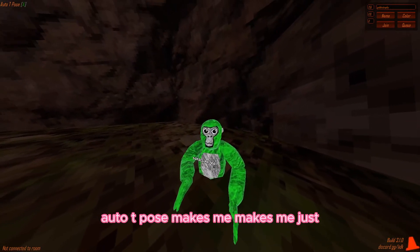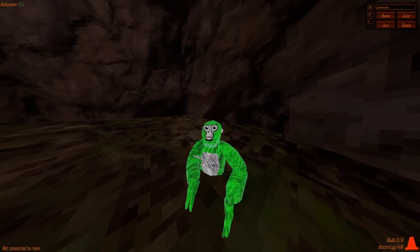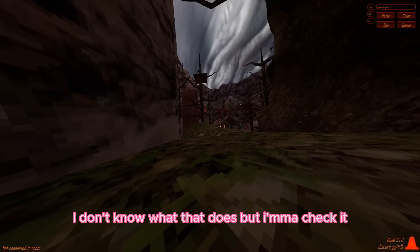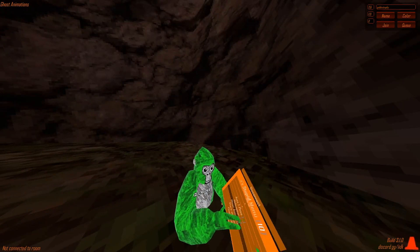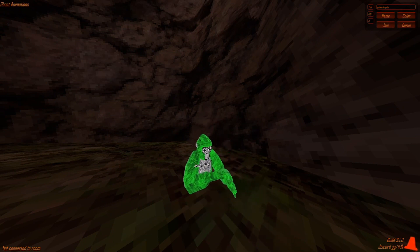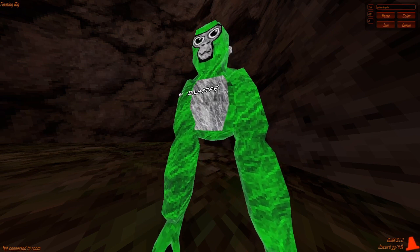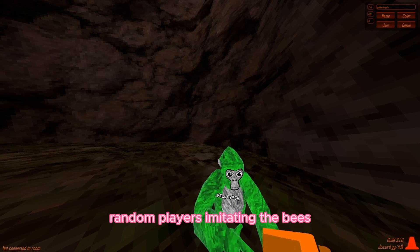Auto t-pose - makes me just sit there. All of the mods are broken. Helicopter - oh my god, no way! That's so cool. Ghost animation - I don't know what that does but I'm gonna check it. It's broken. Stare at nearby - makes you stare at the nearest player. Floating rig - just like that. Bees - makes your rig teleport to random players imitating the beast ghost.